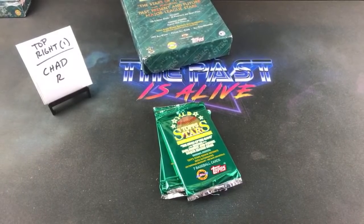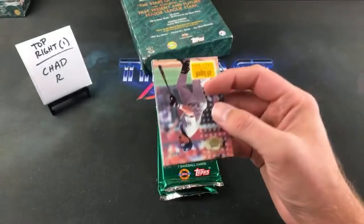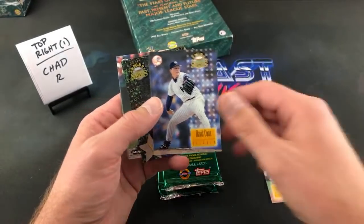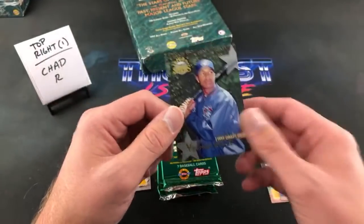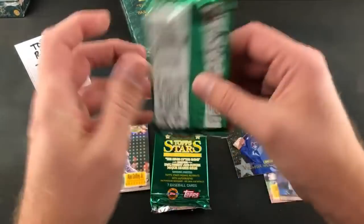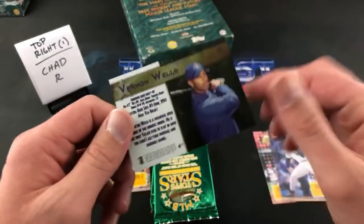I love doing this series because it enables me to go back and get boxes of stuff that I never got to experience, and I don't think a lot of other people got to experience either. Looks like we have an insert of Vernon Wells again — Jeff Bagwell, David Cone, and Vernon Wells. These are called Always Mint — features foil on both sides. One in 12 packs. And to pull the shiny Vernon Wells, that's pretty freaking awesome, man.